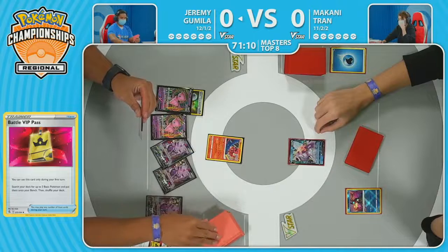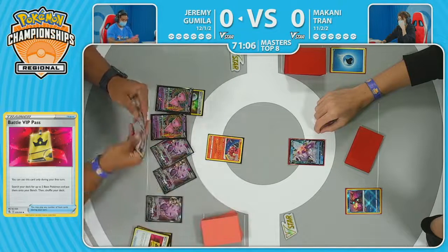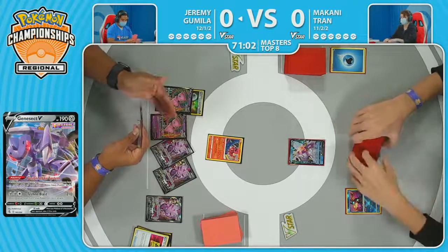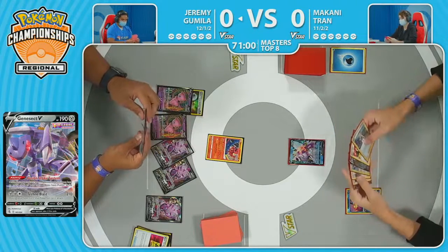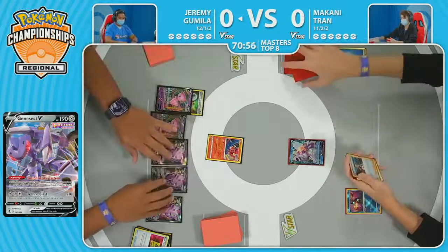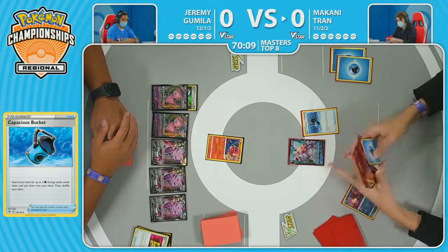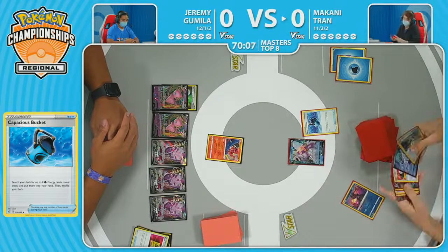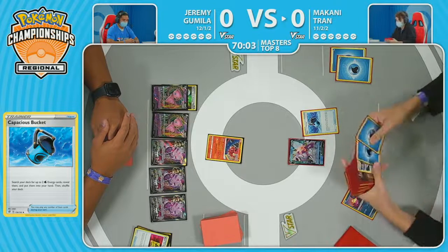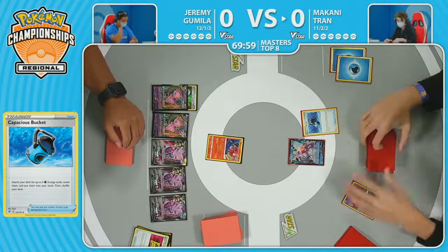Here's the second Fusion Strike System, filling the hand yet again — an embarrassment of riches. Pokéstop and a Cross Switcher found off those cards. With how slow Makani's start was, Jeremy is going for an attack. Makani actually not on Scoop Up Net — it's a little surprising. It's because this is the Bibarel engine, so without being able to use that consistently resetting ability, maybe Makani can get set up here with a Bidoof at the very least.